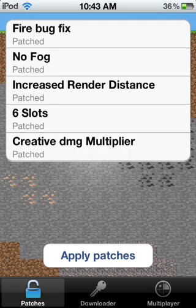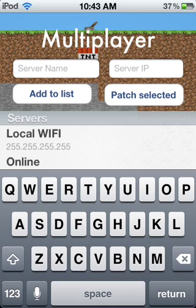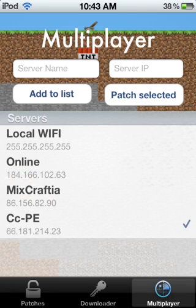To unapply a mod, just hit it again and hit Apply Patch. To delete a mod, just slide it like any other iOS app. The third tab is for multiplayer — you hit there, name the server whatever you want, type in the IP, hit Add to List, select it, and hit Patch Selected. It should then appear when you hit Join Game in Minecraft, though for me it's not working — it might just be that the server is offline.